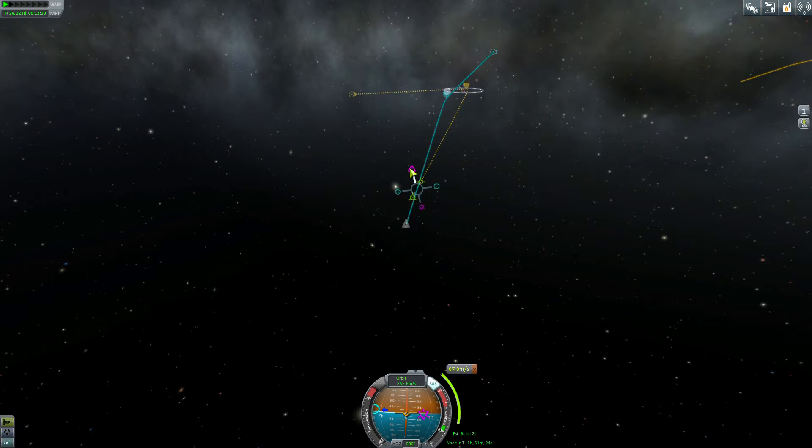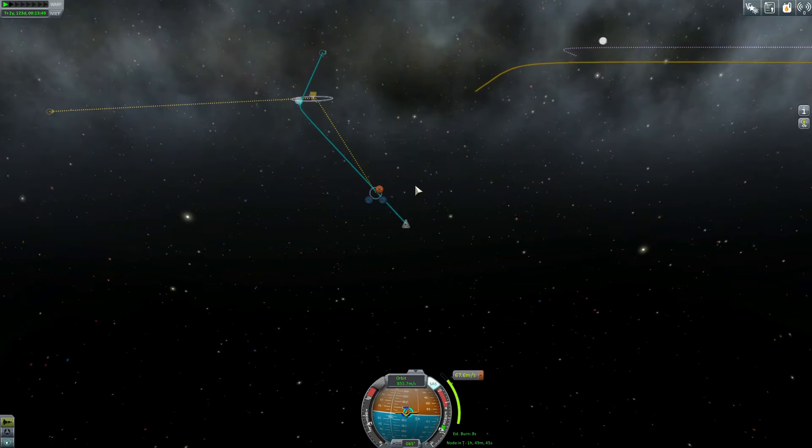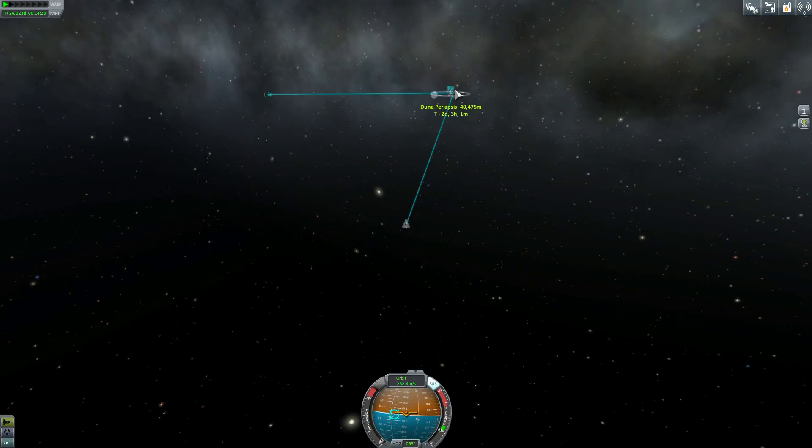We've arrived at Duna and I have to do a major correction. Without it we'd have serious problems and would spend a lot more delta-v trying to land on Ike. We're going to use Duna to aerobrake — last time it didn't even bring up heat indicators so I don't foresee that being a problem. It seems like it becomes an issue at 3000+ meters per second. If I ever get a mission to Eve, I'll probably avoid aerobraking entirely — hitting the atmosphere at 90,000 meters going around 4000 m/s would probably just explode the ship.